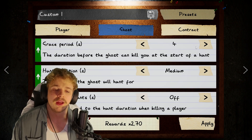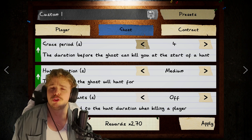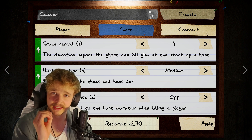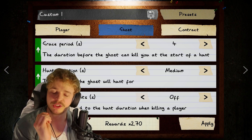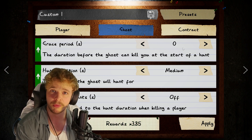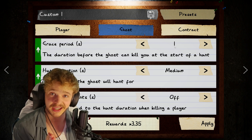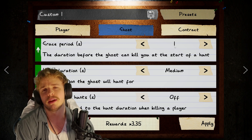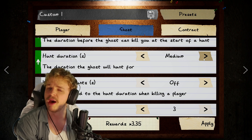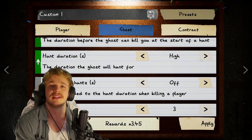The grace period is the time from when the ghost starts a hunt until it can actually find you. You really don't need four seconds — you can keep this at zero or one. With three pieces of evidence and a lower sanity drain, most ghosts can't even hunt when you're done with the contract. Let's keep the grace period at one second so you have a chance to react with a smudge. The hunt duration doesn't really matter if it's medium or high — you will still be in a hiding spot. Keep that at high to get a bit more money.